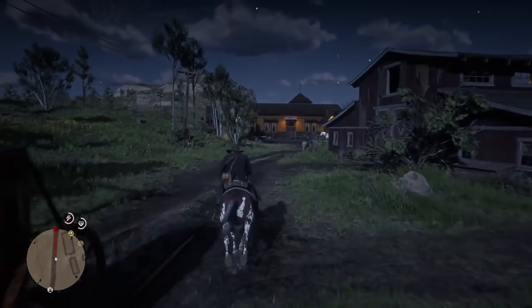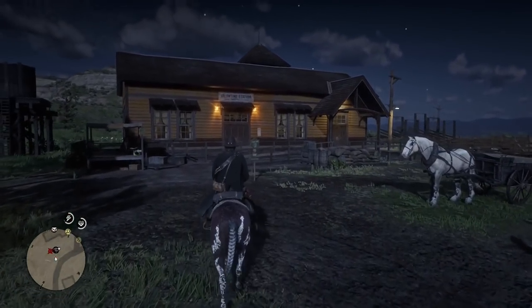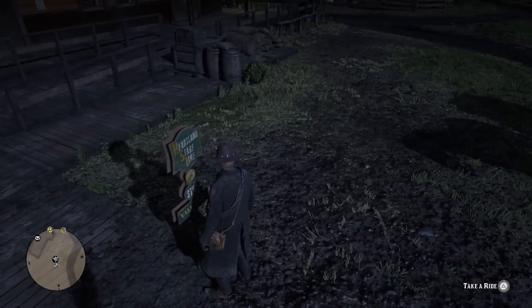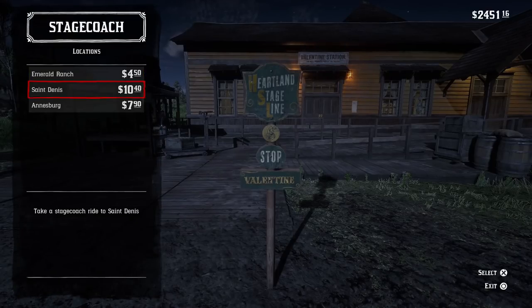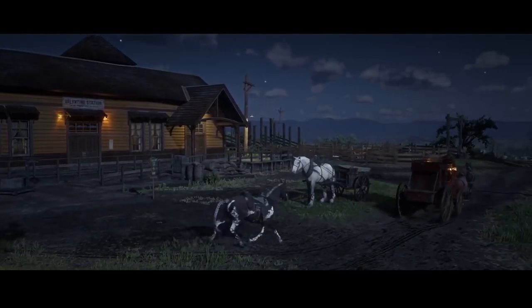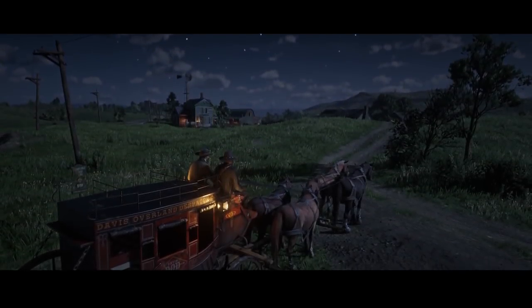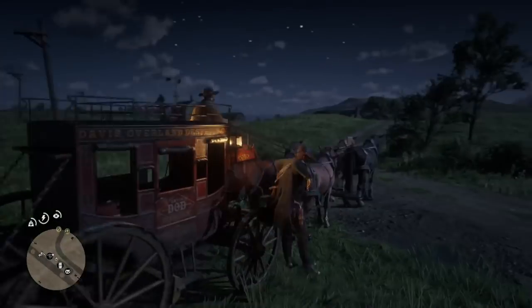Now getting out of Valentine, I'm going to show you how to use the stagecoach. If you look at the icon on the map in the bottom left, that's kind of what it looks like. It actually said it was locked on the map, but I came over anyway and it unlocked for me. I just walked up and held triangle. At the stagecoach, you can pick where you want to go, but all of these do cost money every time you decide to use them, so this could add up over time. The stagecoach is actually really quick — that's why I put it as the second option.